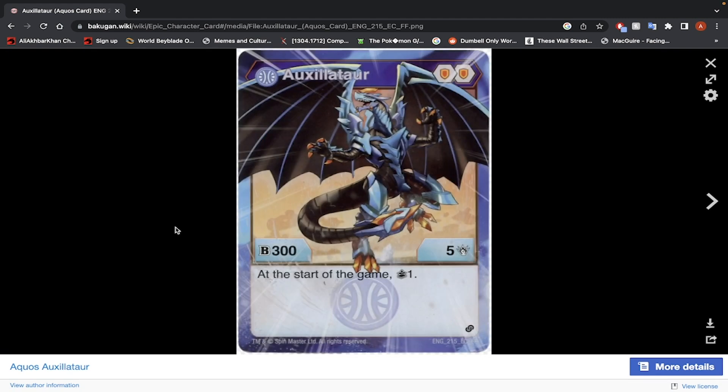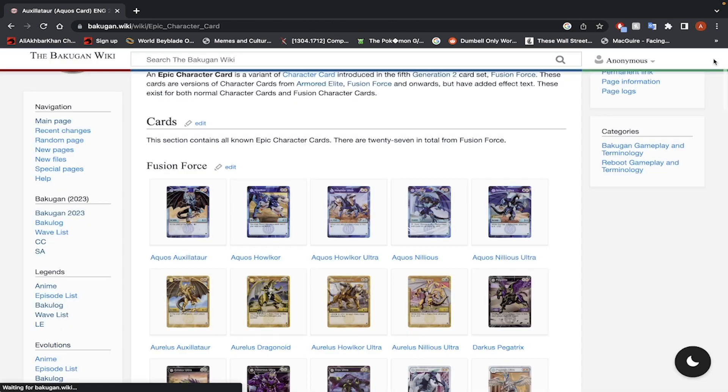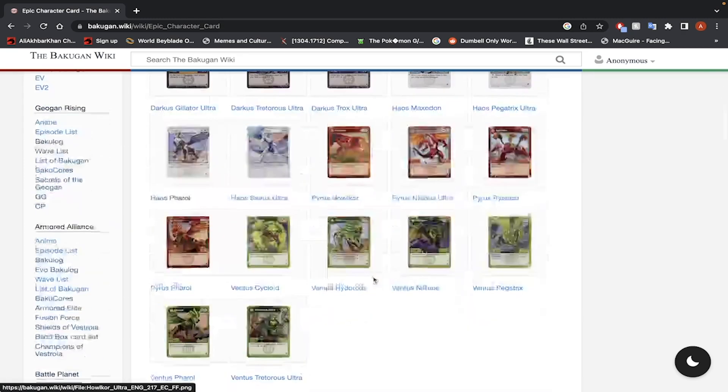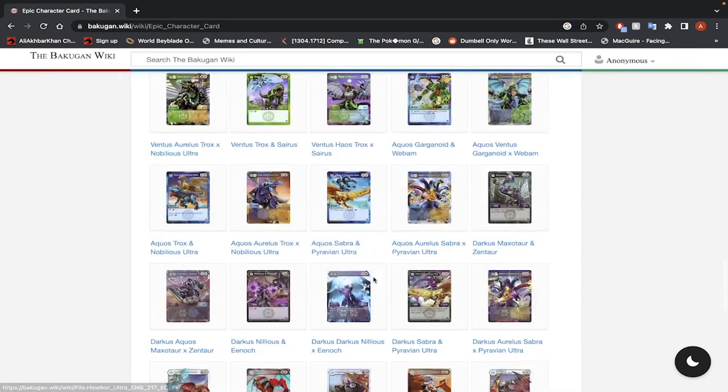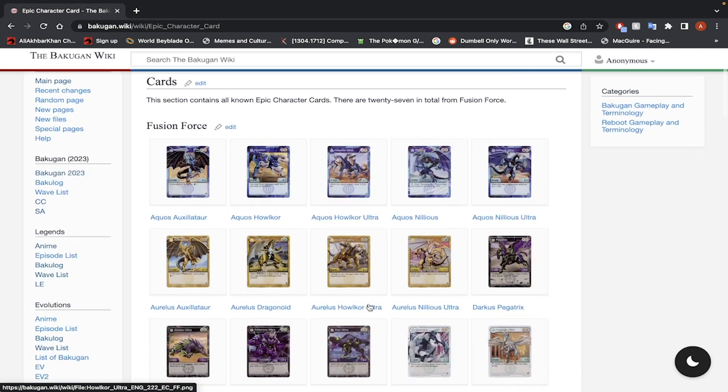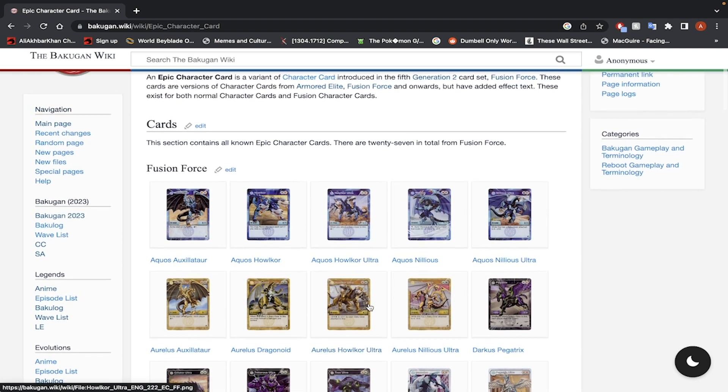A lot of people probably would have wanted me to do a redo of a worst-to-best video. However, I feel like that would take way too much time. I'm currently in the middle of doing the best-to-worst for Geogan Rising, Evolutions, and Legends. So by the time all of those are done, Generation 3 is already going to be well underway, and Generation 2 is kind of going to be old news. So I might as well get these epic character cards out of the way because I never got to review all of them — a lot of the cards never actually got released outside of a couple of boxes being found here and there.